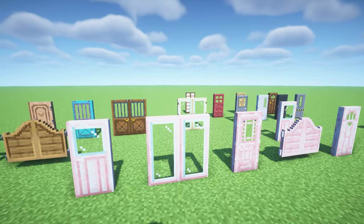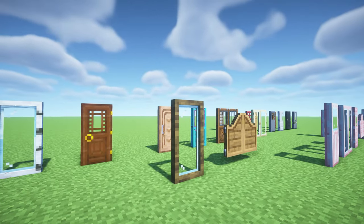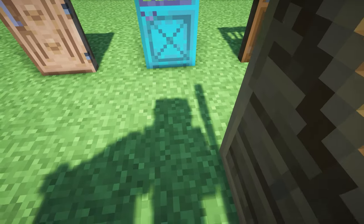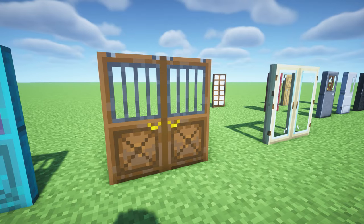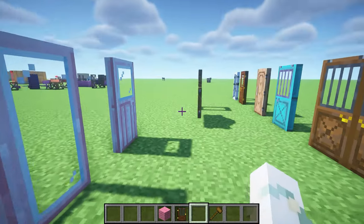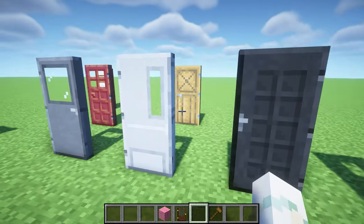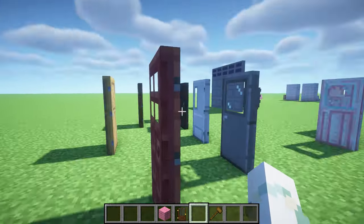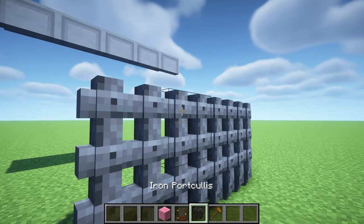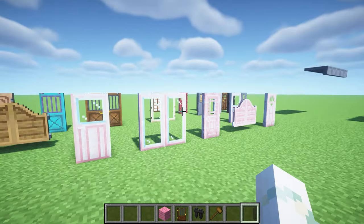This next mod is called Macaw's Doors, and it's a really good door mod if you're sick of boring Minecraft doors. It adds glass doors, fancy doors, cowboy-style doors, barn-style doors, and stable doors — all coming in every wood type including cherry. There are also iron doors, metal doors, factory doors, garage doors, and so many more. There is just an enormous variety of doors.